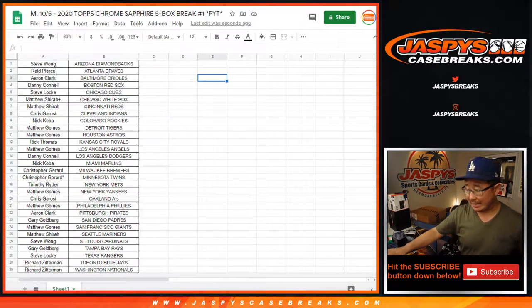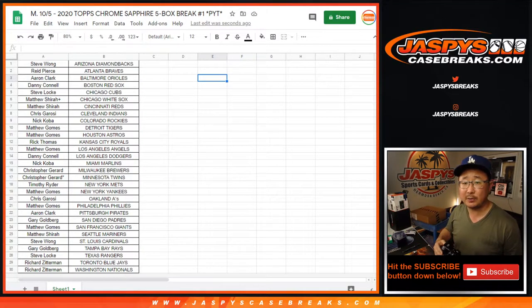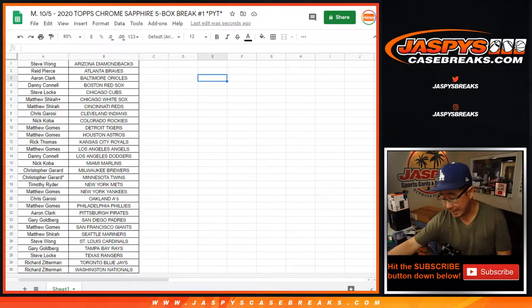Hi everyone, Joe from JaspysCaseBreaks.com coming at you with a quick little randomizer that we forgot to do for 2020 Topps Chrome Baseball Sapphire Edition 5-box pick your team number one.